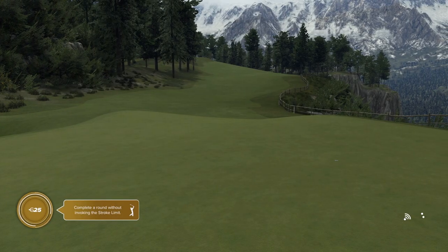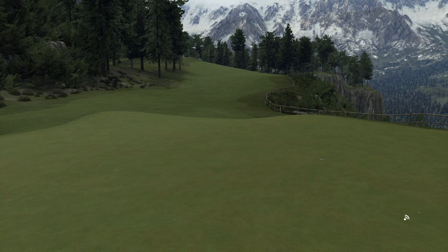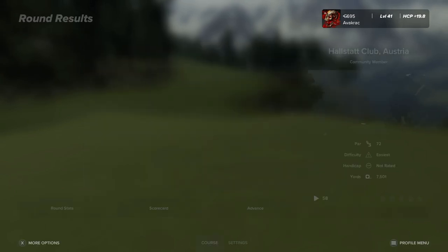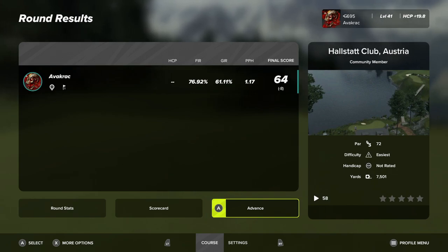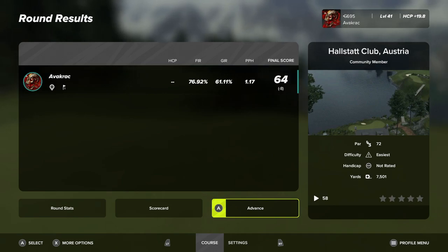That was a really fun course - I really enjoyed it. The designer put a lot of work into that one, especially manipulating the terrain, raising and lowering and getting all those elevations. Anyway, there we have it - Hallstatt Club Austria, designed by Waldo. That's me done for another one - hopefully I'll see you on the next one. Out later!